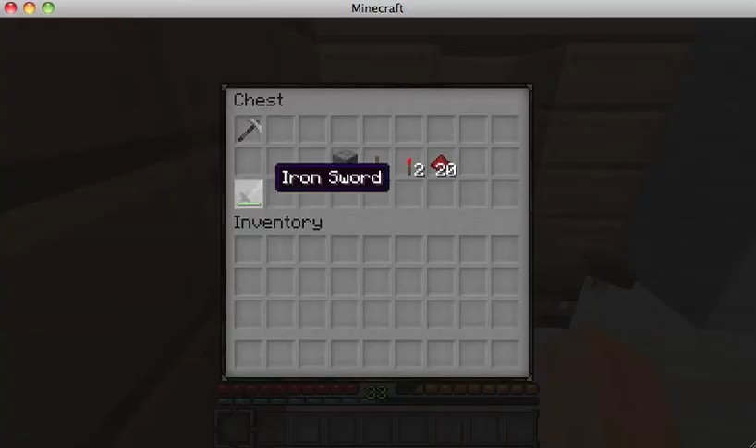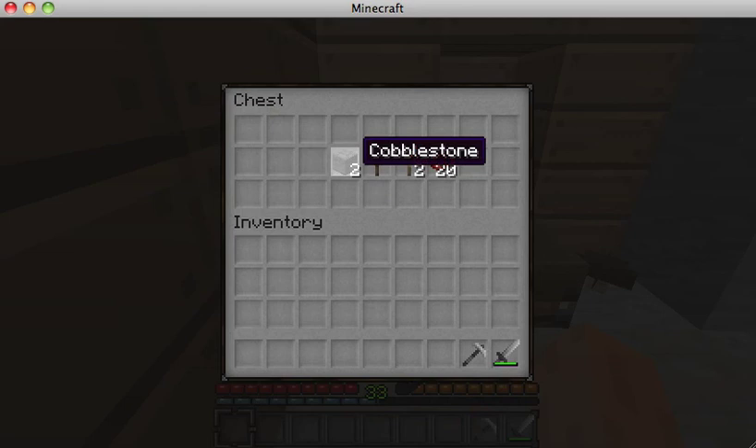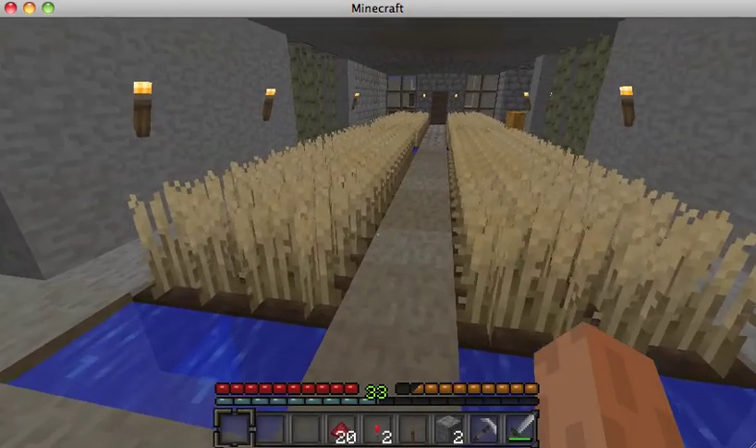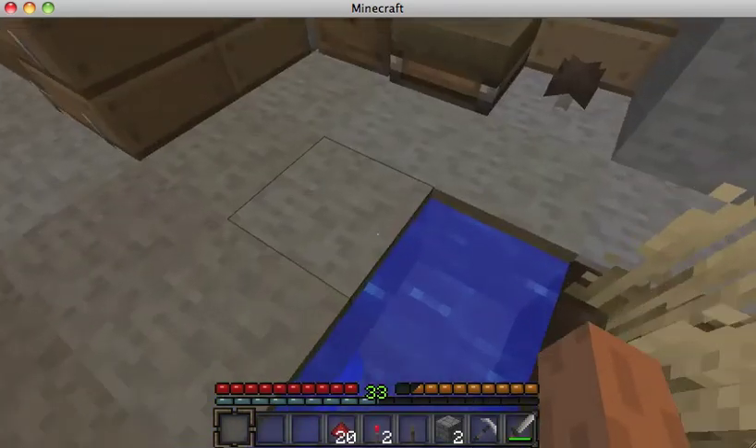So I'll go into my chest that has absolutely everything I'll need today. You gotta always have an iron sword — after the last video I'm now paranoid. You need two cobblestone, a lever or whatever device you wish to activate your redstone with. You will need two redstone torches and a heck of a lot of redstone.